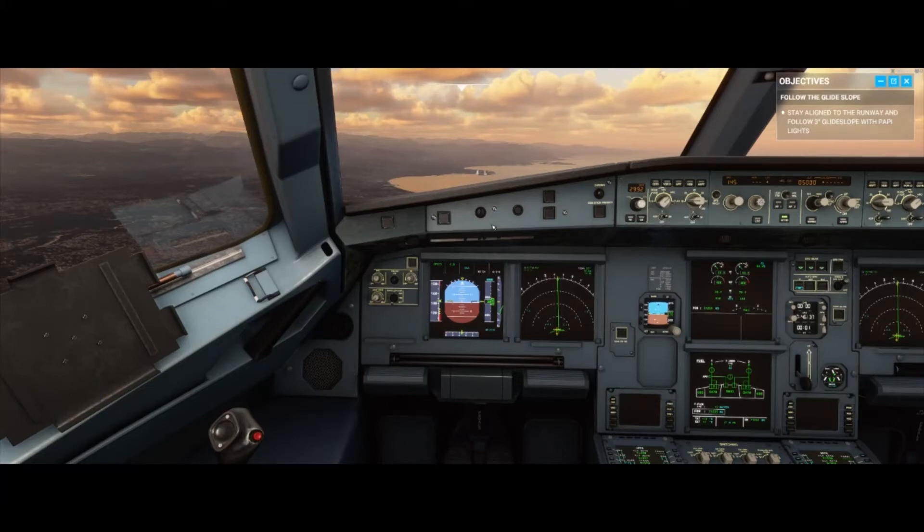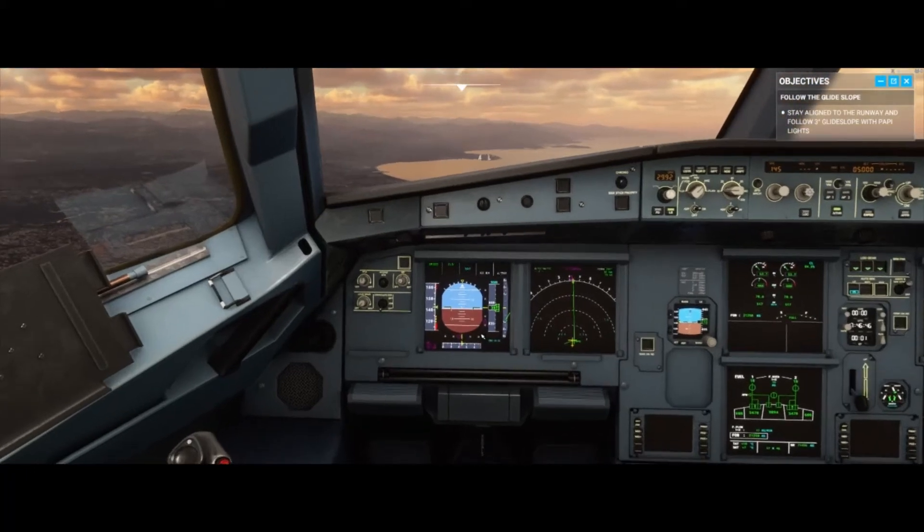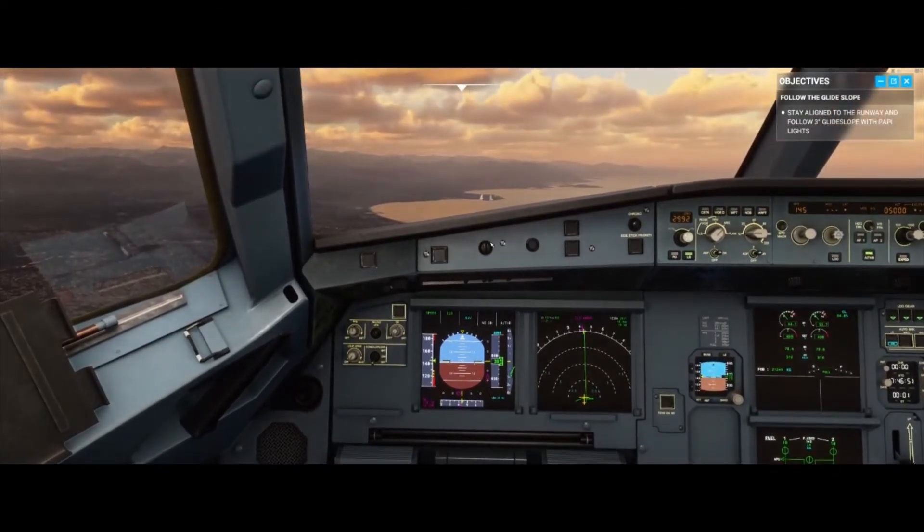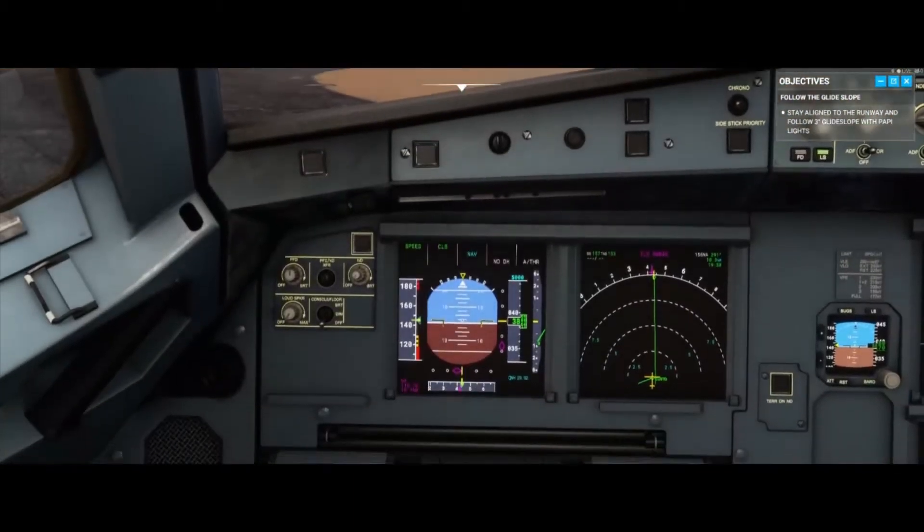I'm approaching it as an ILS approach instead of a visual one, so I'm going to turn on the information that's going to help me land this plane, because I just couldn't do it visually. I've turned the information on and there are the glide slope indicators.